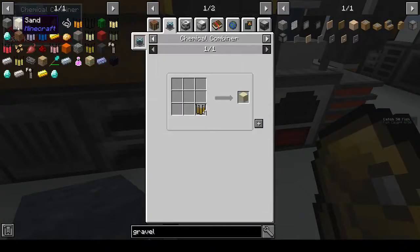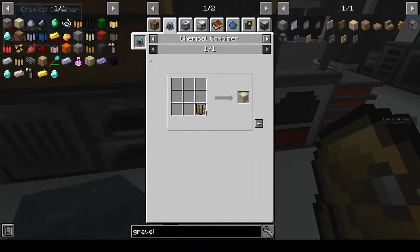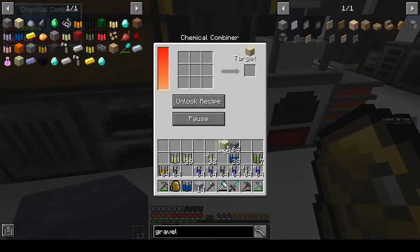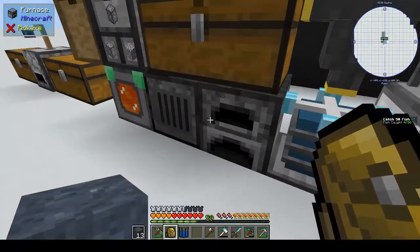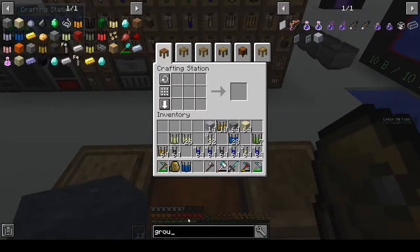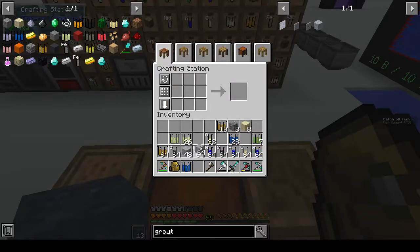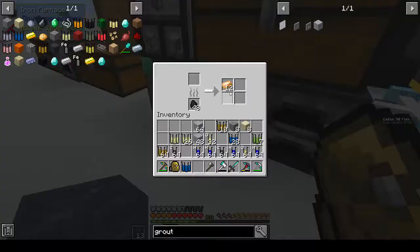Unlock recipe. Sand - wait, did I just put in... oh no, it's four to one. That's not good, I thought it was a one-to-one. No, it's four to one. And gravel is one to one. All right, so I've got a stack of sand, stack of gravel, and lots of clay. Let's just make grout. We've got a stack and a half which is fine.